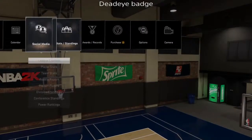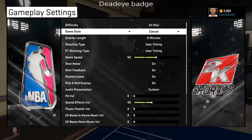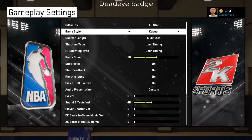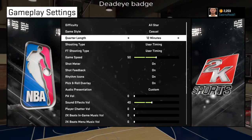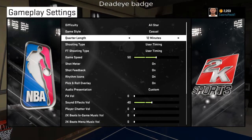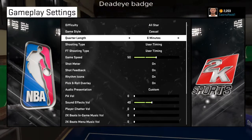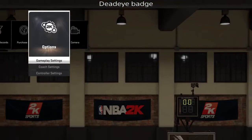What I had it set on was All-Star game style — I put it on casual, because it's a little bit easier. I regularly used 6 minutes, sometimes put it on 12 so I could get a couple more jump shots, contested jump shots.